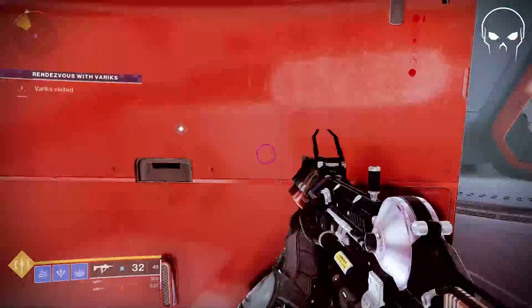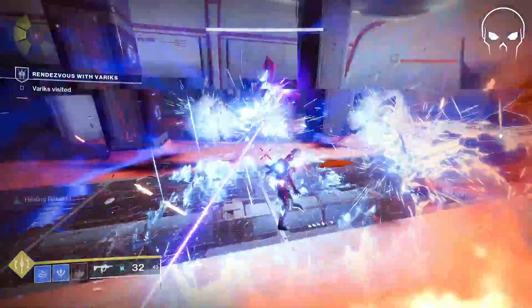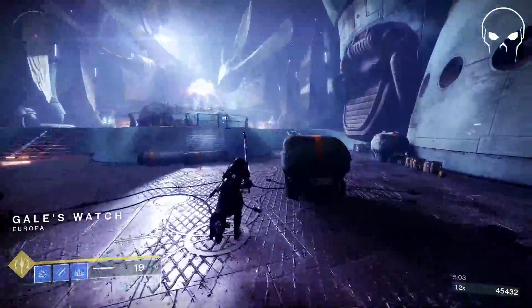As you can see, we get our rift back really quickly. Here we'll wipe this entire room except for the boss with one rift. Everything in that room froze and then died.